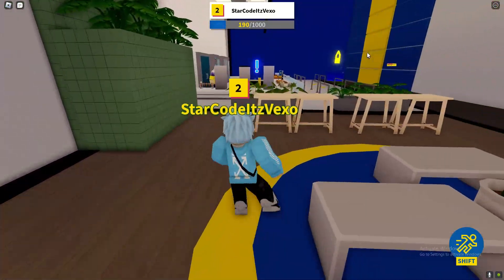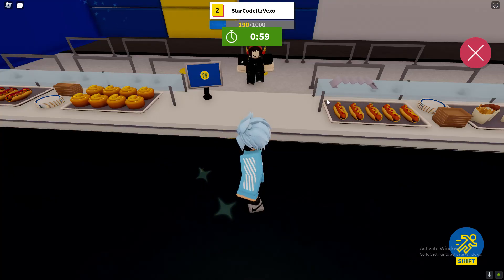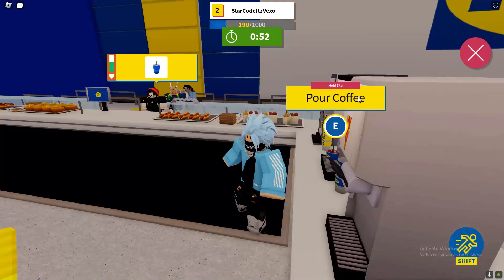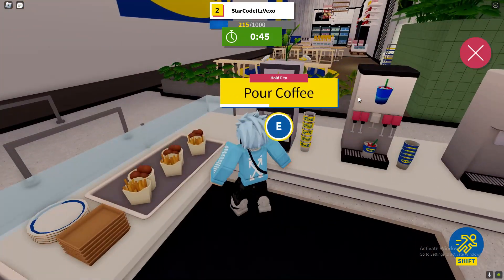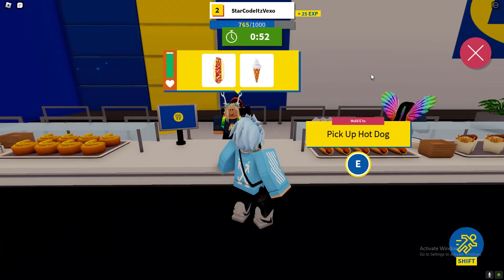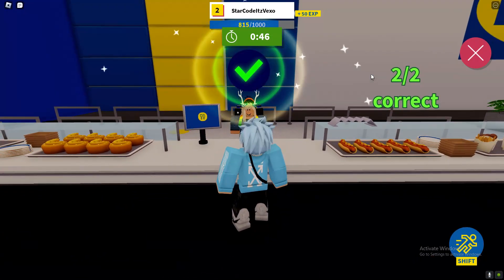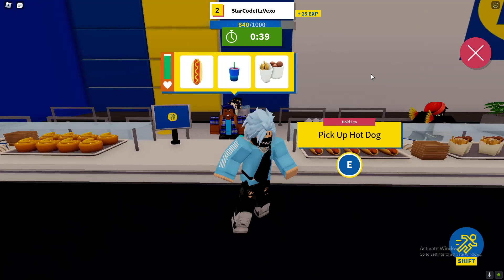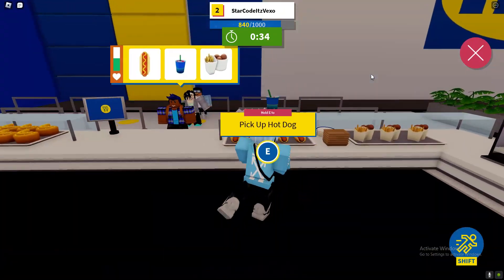That might be the best way to level up. We unlocked a new job, which is over here. You've got to basically take orders — this person wants a drink, so let me go ahead and get a drink. You've got to do it in time as well. The more orders you get, the bigger the orders are — we were going on two, three orders at a time, three foods each order. We're almost level three and we've only played this game under 10 minutes, which is absolutely insane.